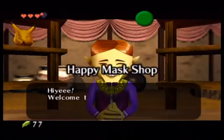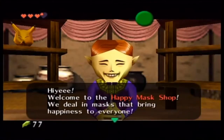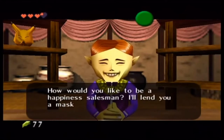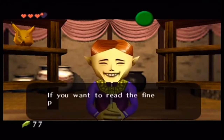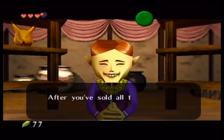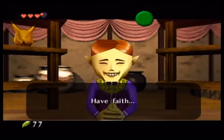When you enter, the mask salesman says: 'Welcome to the Happy Mask Shop. We deal in masks that bring happiness to everyone. How would you like to be a happiness salesman? I'll lend you a mask. You sell the mask, bring the money back here. If you want to read the fine print, take a look at the sign right over there. After you've sold all of the masks, you will become happy yourself. Have faith.'